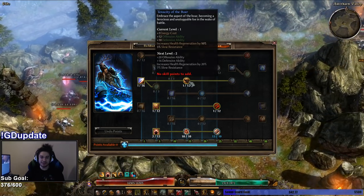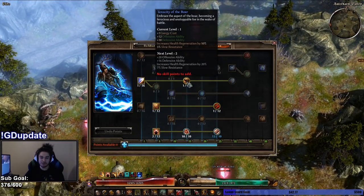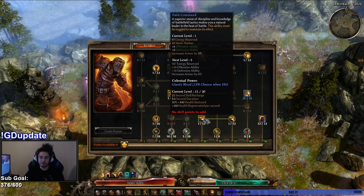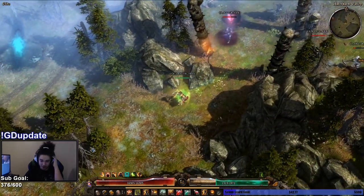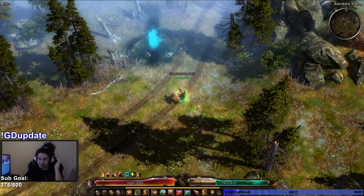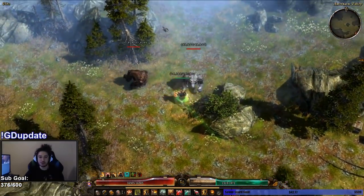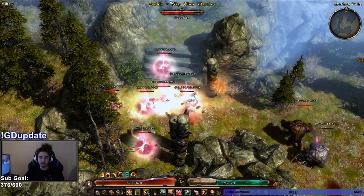I cannot spec into Tenacity of the Boar yet, which I want to, but Tenacity of the Boar gives defensive ability which will make them stop hitting me. I also cannot spec into Field Command because it gives defensive ability. We also don't have any augments on our gear yet, and augments essentially can give us huge amounts of damage or survivability potentially.